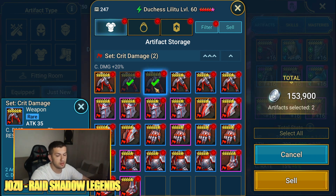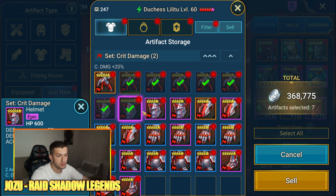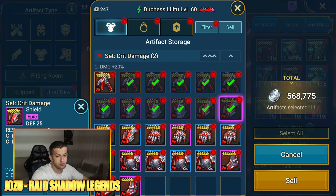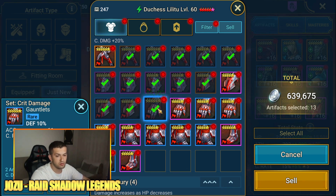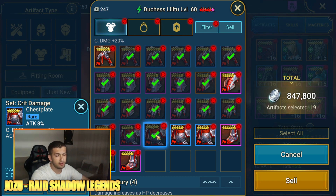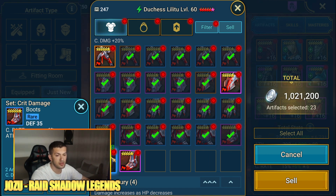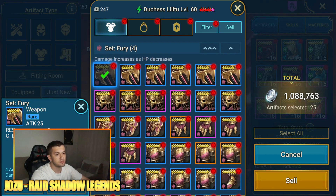Speed but it's a low roll - sell. Doing this quickly because there's a lot of equips. Low crit rate - sell. No crit rate, no speed - sell. No crit rate, no speed - sell. High crit rate, I'll keep this one. Medium crit rate - sell. Low rolls with no speed - sell. Sell, sell, sell. Moving to the chest plate - attack but no crit rate, accuracy but nothing impressive. From all of these I've kept only two. Tough luck.